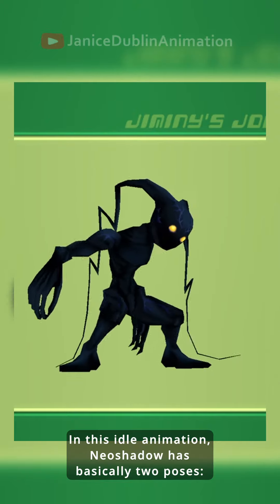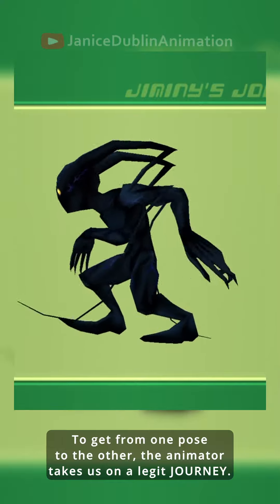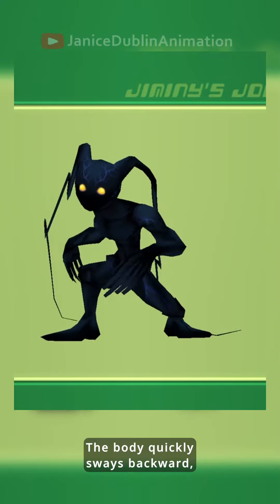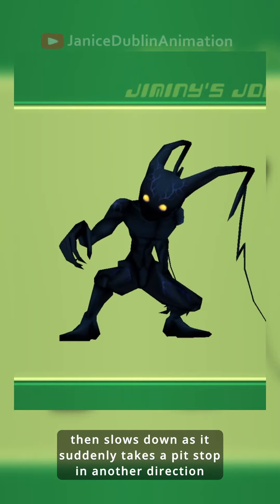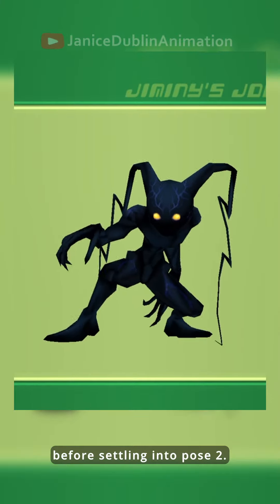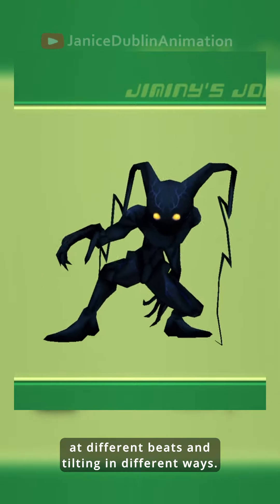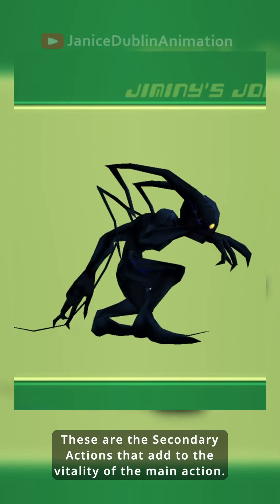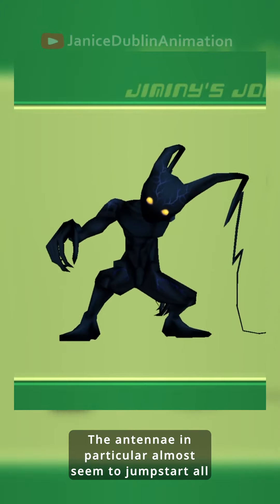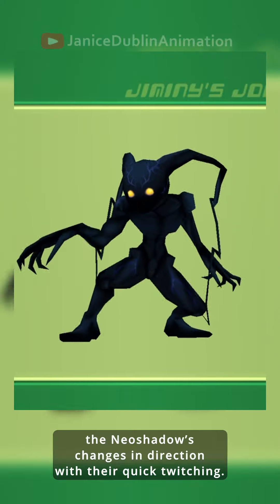In this idle animation, Neo Shadow has basically two poses. To get from one pose to the other, the animator takes us on a legit journey. The body quickly sways backward, then slows down as it suddenly takes a pit stop in another direction, before settling into pose two. Alongside this, we have the antenna, head, fingers, and feet, all moving at different beats and tilting in different ways. These are the secondary actions that add to the vitality of the main action. The antenna in particular almost seem to jumpstart all of Neo Shadow's changes in direction with their quick twitching.